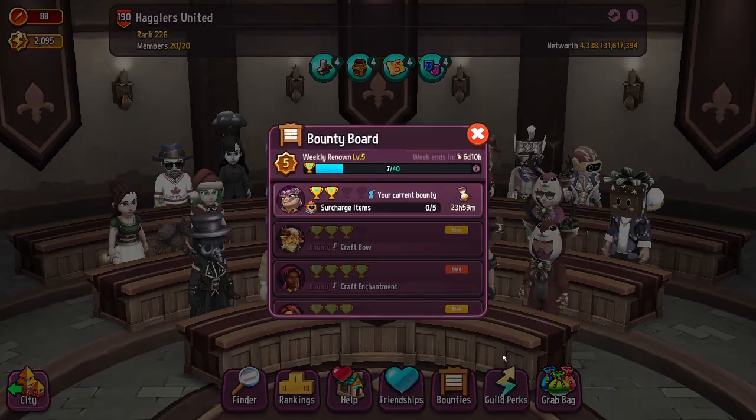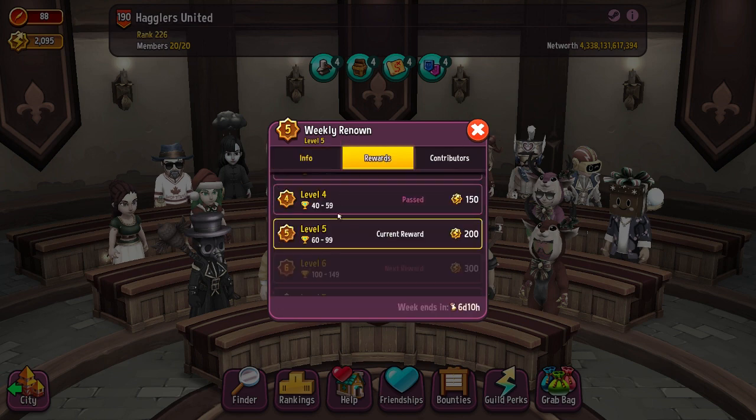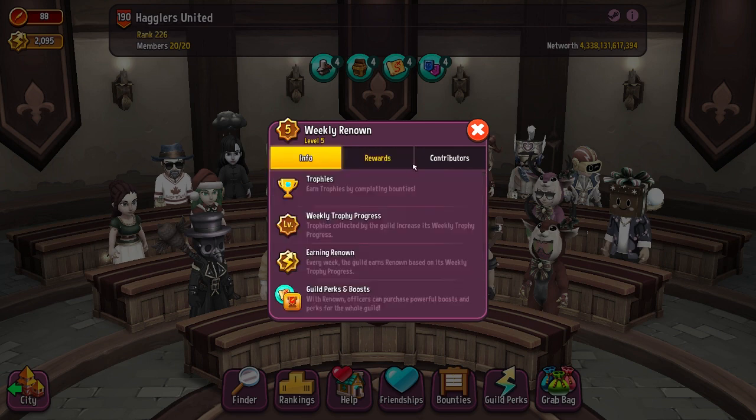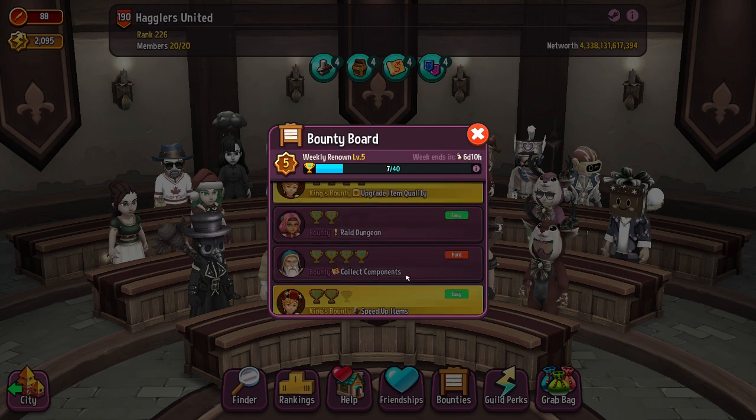The bounties come in through weekly renown, which is very important. We want to max that out so we can get the most points. Here we get 200 guild points, but if we max it out we get 1,350. It's important that not only you but your guild continues to work together to get this. We still have six days and ten hours and we usually make this without issues.